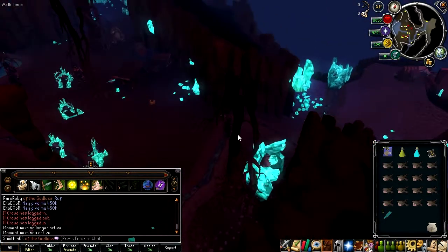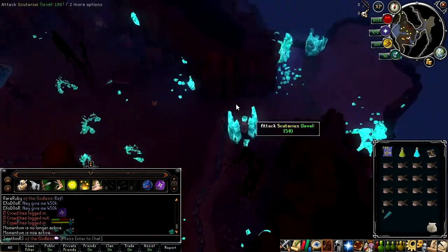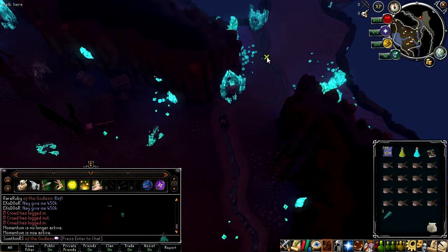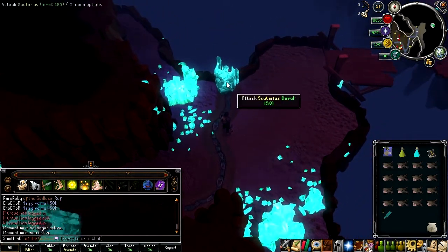These guys with the big massive shields are Scutarius. They are very defensive, as you can see. All of these creatures are weak to arrows specifically, in case you're wondering.